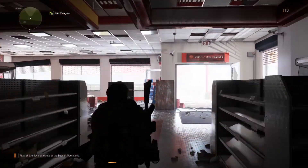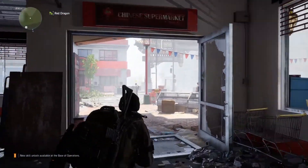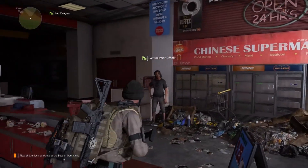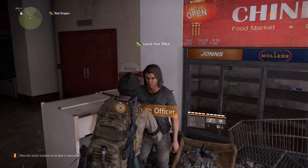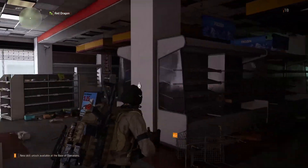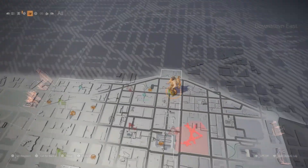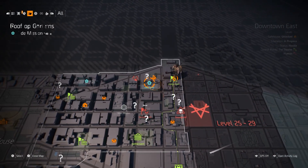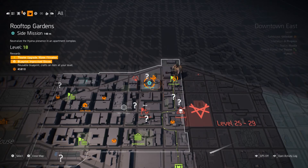What is up guys and welcome back to my Division 2 walkthrough. I am with Mike of Zero Unachievement and today, as you guys can see, we are in the Red Dragon. Let's talk to the officer first. I already got everything here and today in this mission we are going to do the next side mission, that being Rooftop Garden. So without further ado, let's get started.